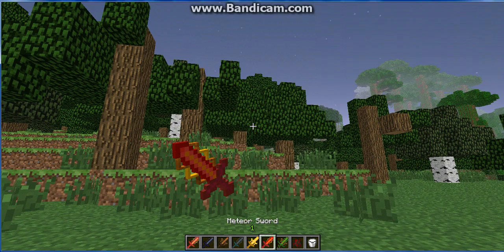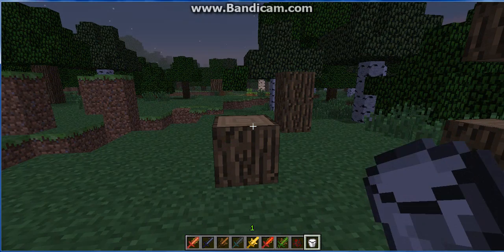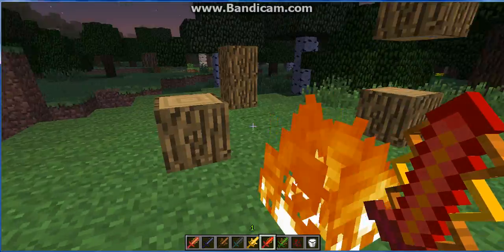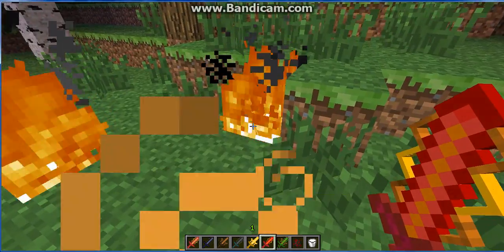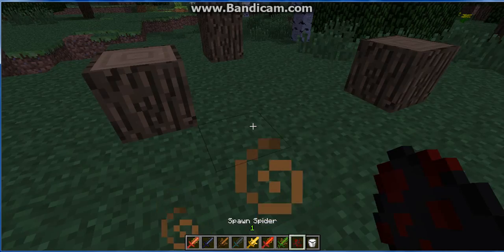Next we have the Meteor Sword. Right-click it and it'll make a meteor noise and set fire around you. And it gives you fire resistance.